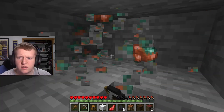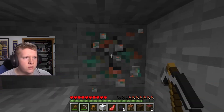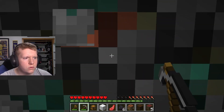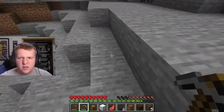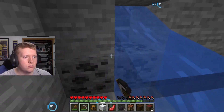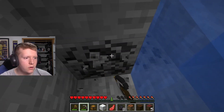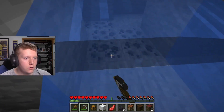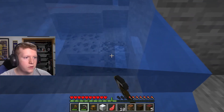It turns green — or a different color — over time. I did some builds with it in one of my worlds, but other than that I have no idea what it does. I don't think you can make tools with it. Let's grab this coal and not go underwater — that would be miserable.